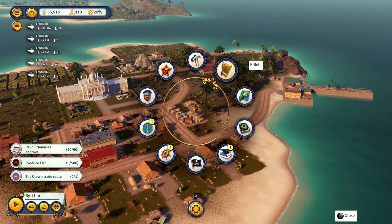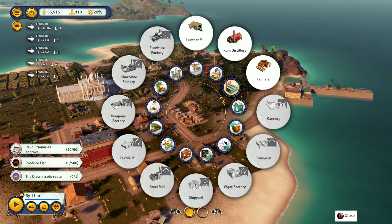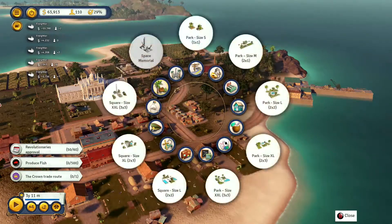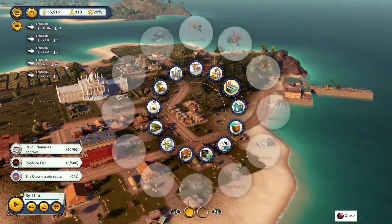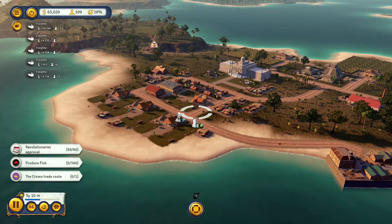When the world opens up and you reach other eras you'll get more and more of these factories and more involved ways of earning income. But right from the start, this will get you going, and it's a process you should follow through the whole game: look for what resources you can produce on your island, and what factories you have to turn those resources into more valuable ones. That's basically how you make money in Tropico.